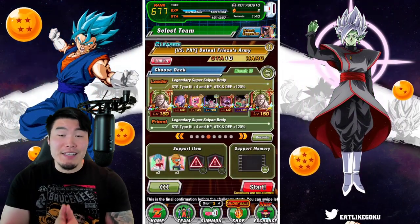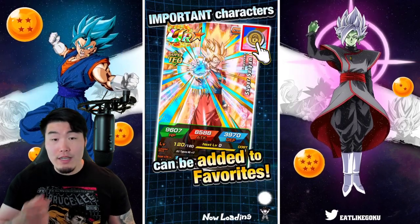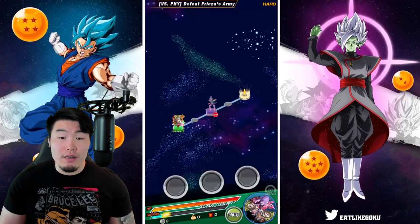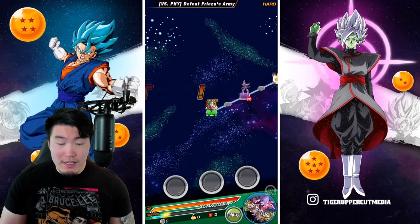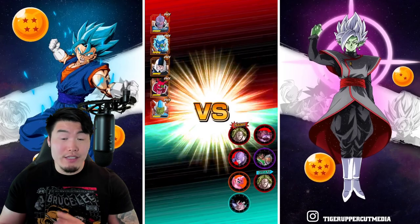That is the team, and with all that said, let's jump right into it and see how this run goes. It looks like our Brolys are split up, which is ideal — you want to have your attackers on separate rotations.